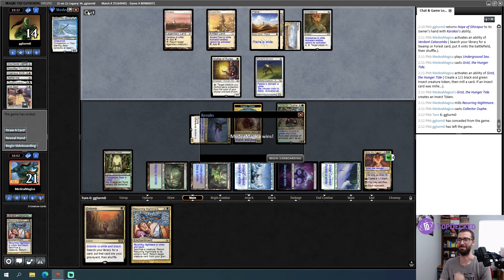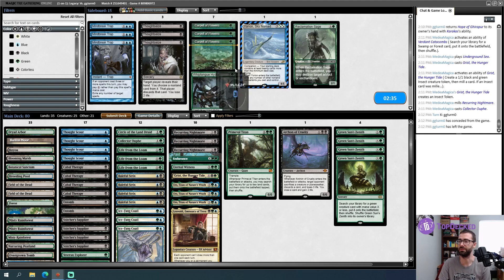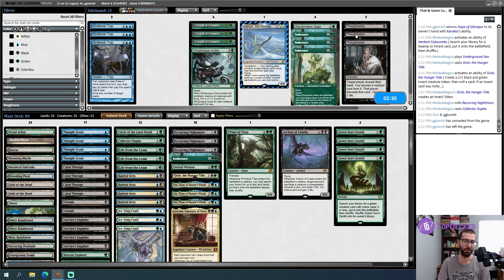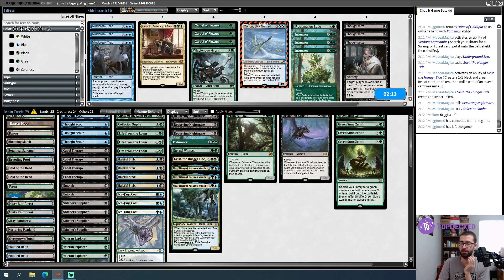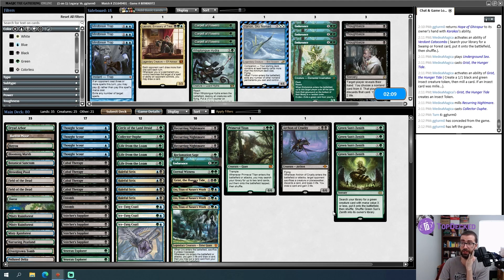Primeval Titan question mark? Yeah — opponent tapped mana for Portable Hole and then was like 'shit, I don't have it.' Rex Sage is a fantastic Green Sun target and I probably want Endurance as well. Thought Seize is also playable. I've got seven cards to work with. Leovold — opponent is playing Karakas, so probably not great. That gets me the Rex Sage, and we won that off a one-lander. All the one-landers — it's probably cuttable; that becomes one of the Endurances.